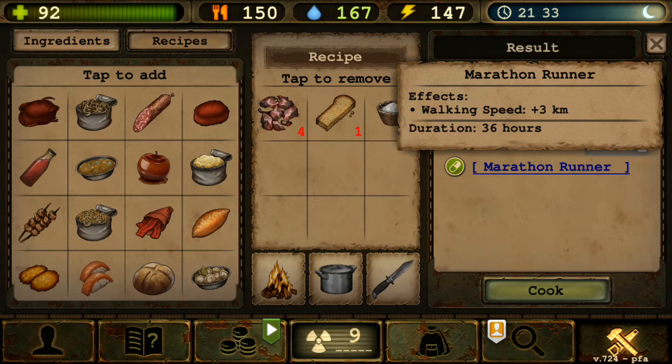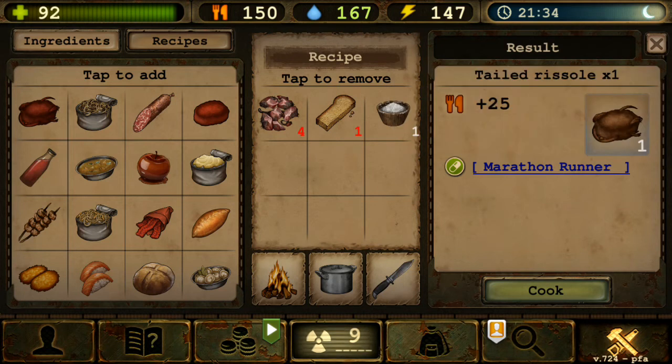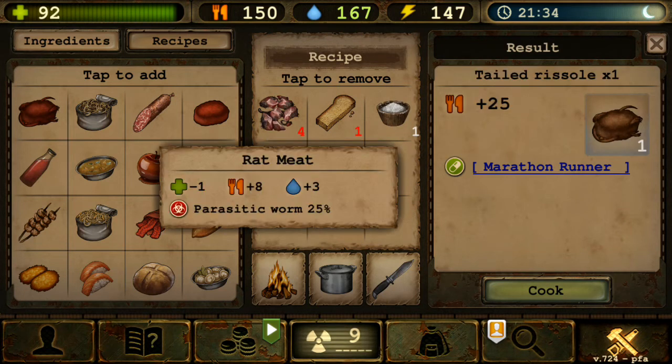For simplicity, let's say one mile is about one and a half kilometers, so this will be roughly 2 miles. It requires four raw red meat and one rusks and one salt specifically.